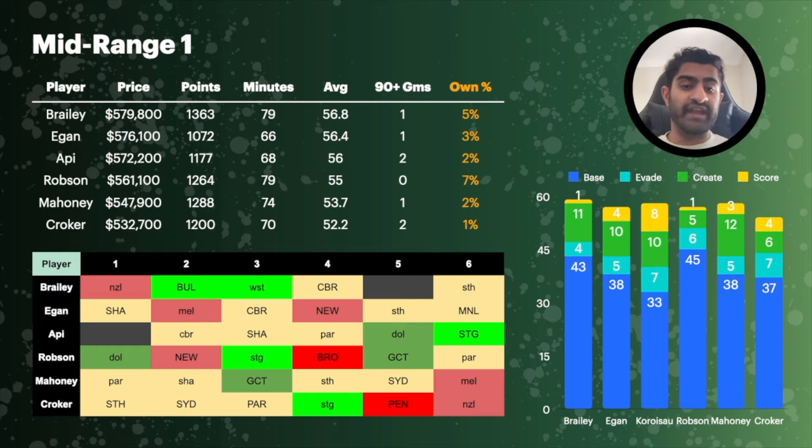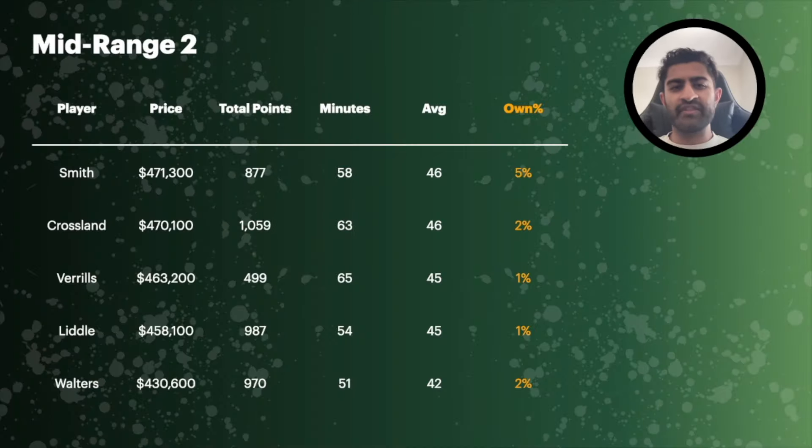I'll quickly touch on a few other mid-range hooker options that could potentially become relevant later in the season, but for the beginning they're probably not for me given their price tags are a little awkward around the 400k range. Brandon Smith at $470k averaged 58 minutes last season and I can't really see that going up — his average of 46 is probably what you'd expect from him, so not a lot of value there.